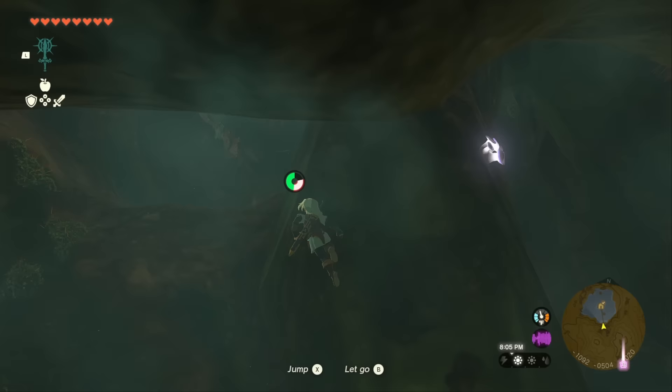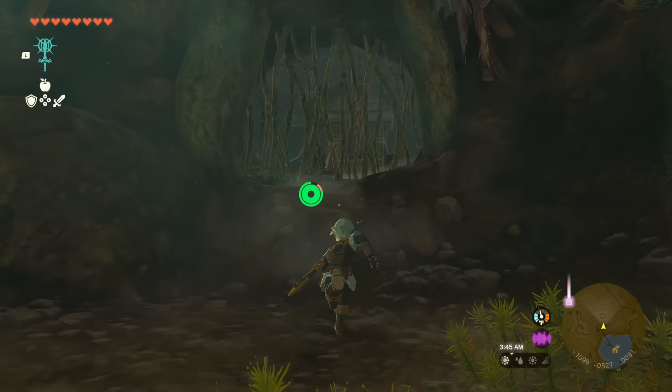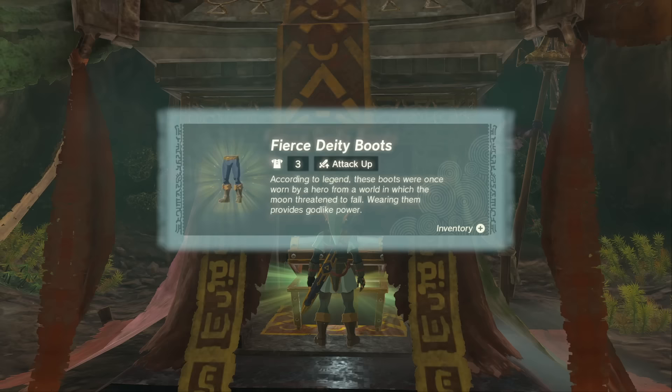Try not to run out of stamina — jump in the red sections if you have to, and don't jump in the green or you'll waste stamina. Keep climbing all the way to the top and you'll find another hole with some vines. Just cut those down and collect your prize from the chest: the Fierce Deity Boots.